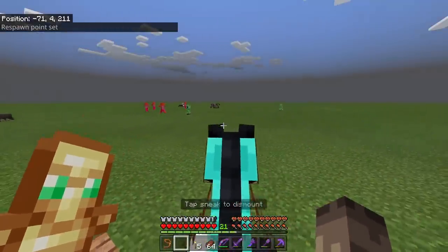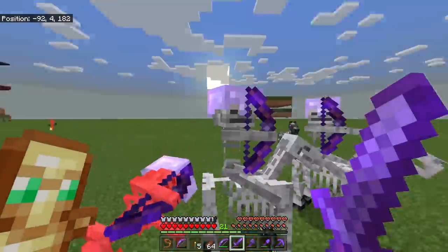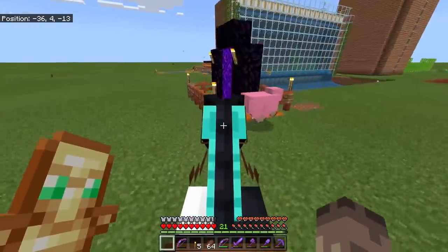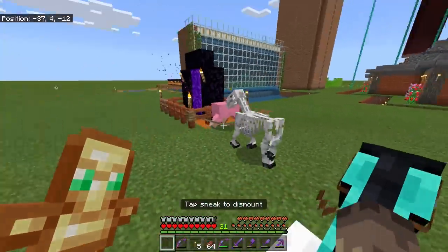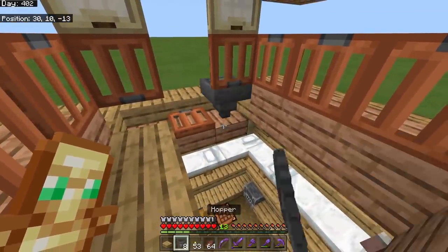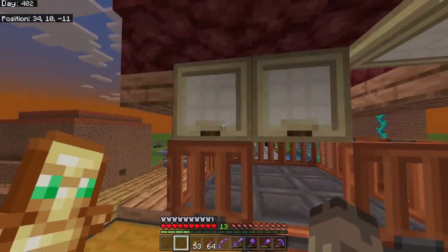As you can see I was on day one of 402. There is a little bug with this add-on - if you're riding an entity the day counter completely disappears, it comes and goes. So you'll see when I'm riding things the day is not there. We were in a thunderstorm and there was a skeleton horse, and with all this iron from four days I upgraded my piglin farm.